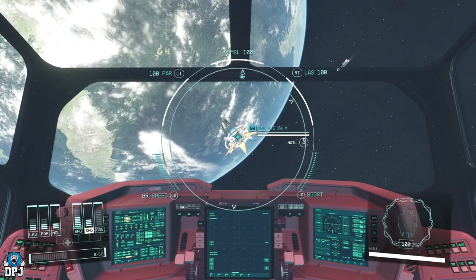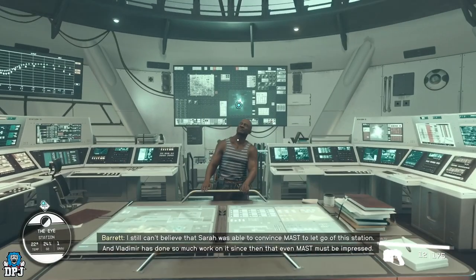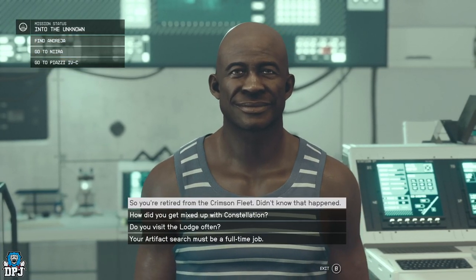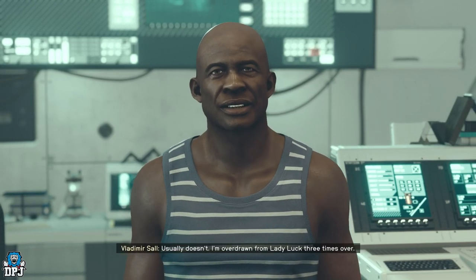This is done by docking onto a space station called the Eye. Upon coming onto this space station and talking to him, you should then see a dialogue option: 'So you're retired from the Crimson Fleet, didn't know what happened.'